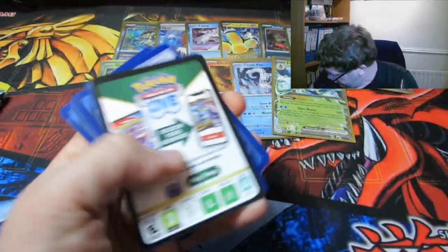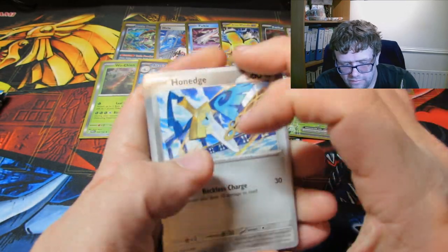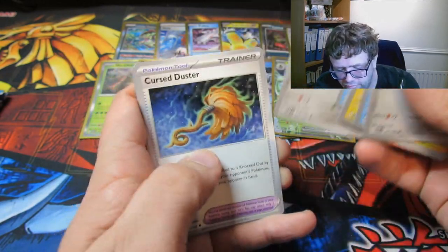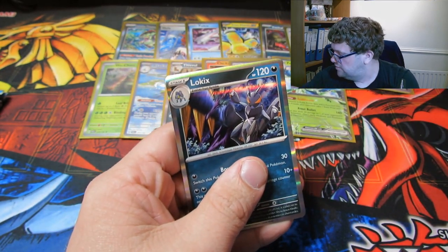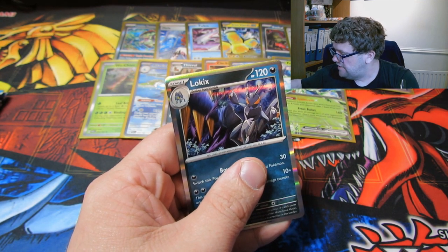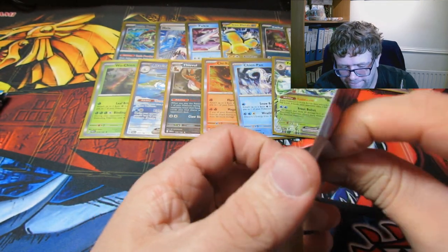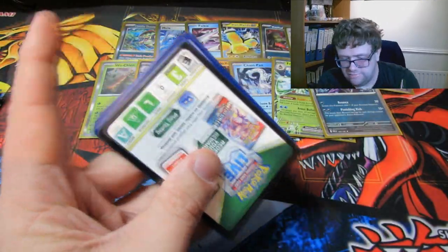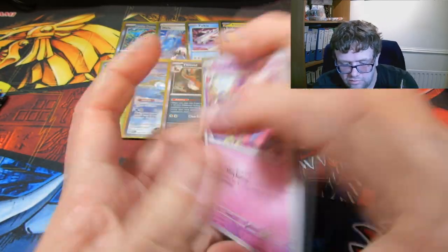Still a difficult one to open these on. There we go — let us know what you get as they say. Sacked the energy off. We have a Honedge, a Horsea, a Jolteon — not too bad. An Iron Bundle, Feraligatr, Curse Duster, a Gible, a Wigglet, and a Lokix. Three packs left — this is the first half of what has been a pretty damn good box. We've got one of the Illustration Rares and one of the Collection Rares — the secret ultra ones, whatever they're called.